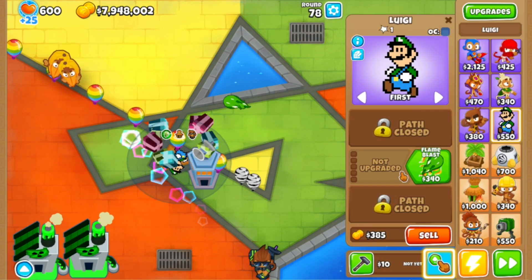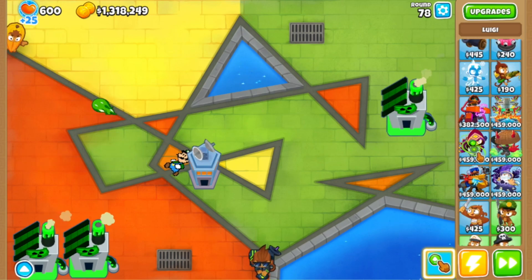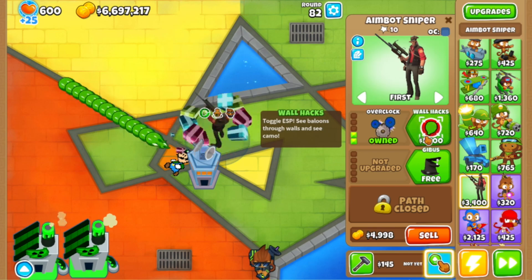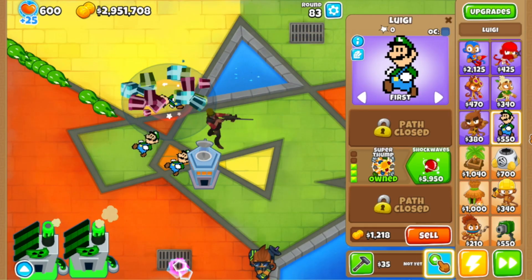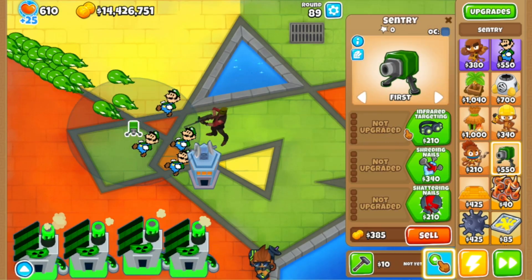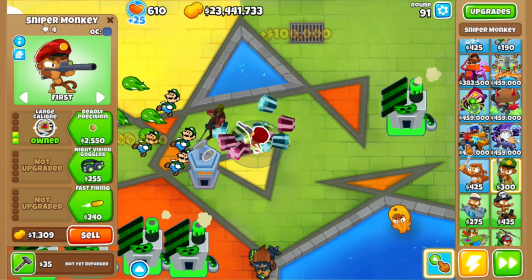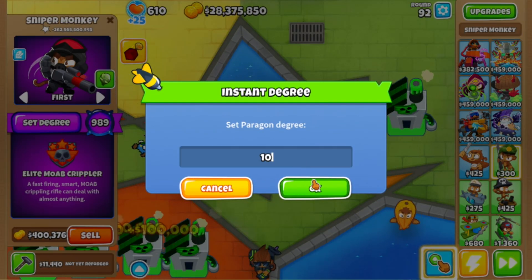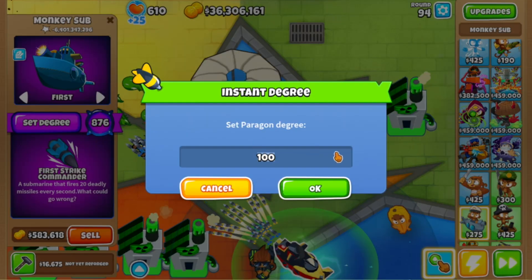Now we have a lot of money to work with, so let's get Super Luigi right now - fire flame past shockwaves and Super Luigi. This guy is just broken, nothing's going to get past him. I can get multiple Super Luigis? That's insane! I'm just gonna get tons of Super Luigi - they're so expensive. Four Super Luigis! Let's get the elite mob of crippler - it's an OP version of the paragon - and let's max the degree out. Let's do this with every military paragon.